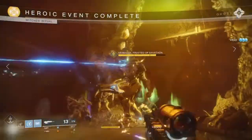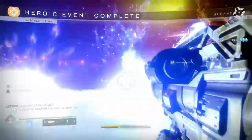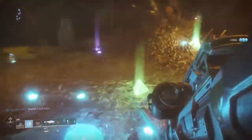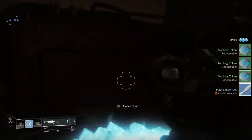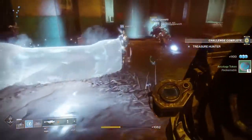You can also get an exotic engram from completing patrols — defeating Hive enemies on patrol. I lost count of how many I got, but I know there will be many more. I did one on Mercury when I was completing a Kill patrol, and I got an exotic engram as a bonus reward.